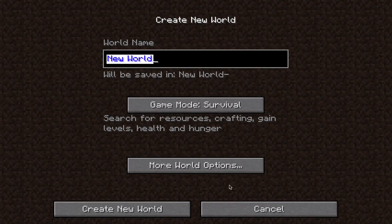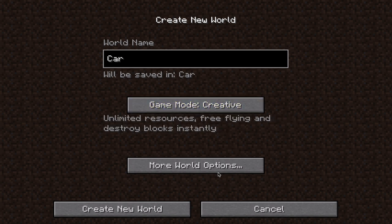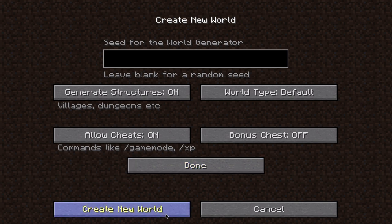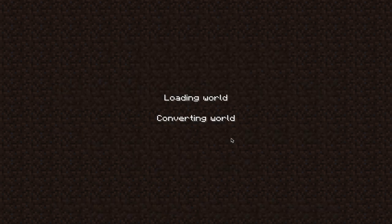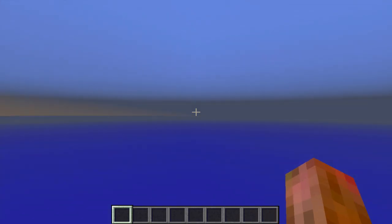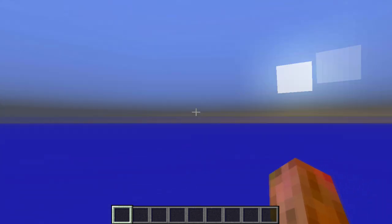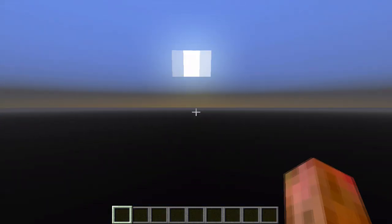We're going to create a new world and we're going to name this 'car,' and we're going to go into creative mode with cheats on. Once we load it up, you'll see it's a perfectly normal world. You don't see anything wrong with this world.